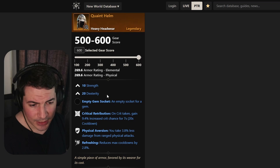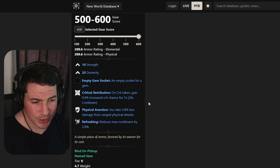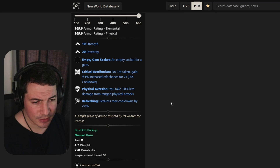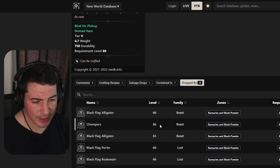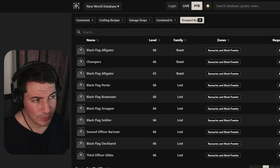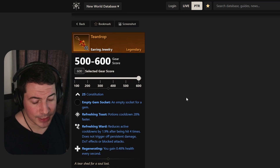There's also a heavy helmet with strength and dexterity — a bit of an unusual combo — along with critical retribution, which might work well in a hatchet build, physical aversion, and refreshing. This also drops from a couple of NPCs in the dungeon, so look out for it if you can use it.